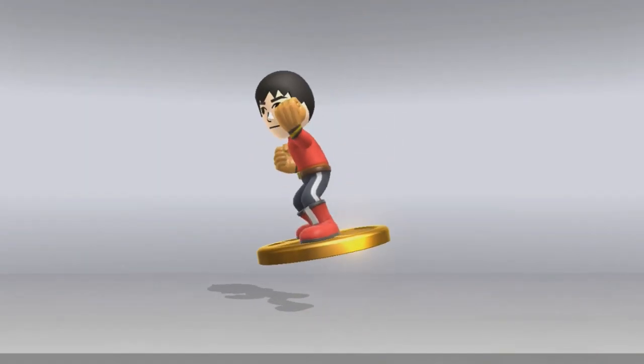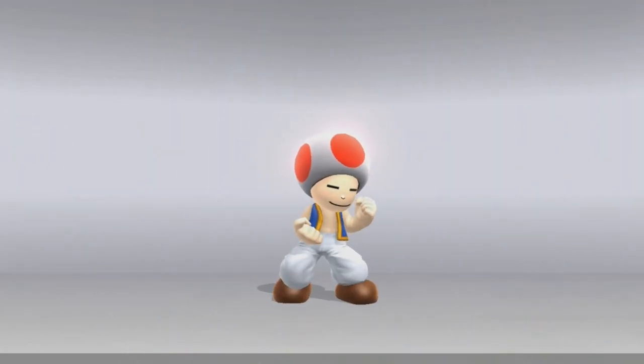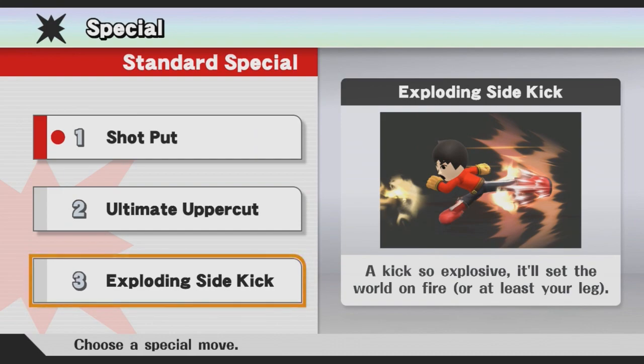When setting up one of the Mii Fighter Amiibos, you may have noticed that they only get converted to the default size. This is to keep the combo simple so the AI doesn't get messed up. In other words, your Mii Amiibo can't be Humongous or Tiny.